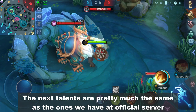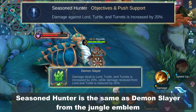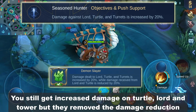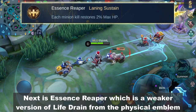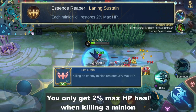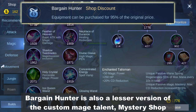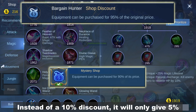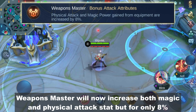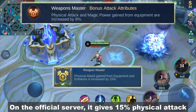The next talents are pretty much the same as the ones on the official server. Seasoned Hunter is the same as Demon Slayer from the Jungle Emblem — you still get increased damage on Turtle, Lord, and Tower, but they removed the damage reduction. Essence Reaper is a weaker version of Life Drain from the Physical Emblem; you only get 2% max HP heal when killing a minion. Bargain Hunter gives a 5% discount instead of 10%. Weapons Master now increases both magic and physical attack but for only 8%, compared to 15% physical attack on the official server.